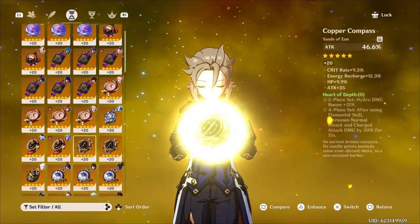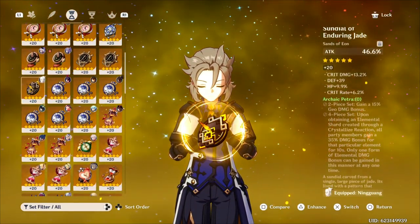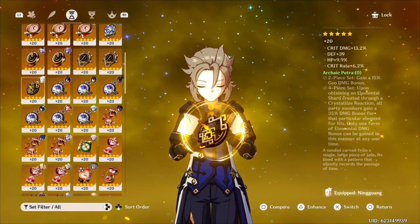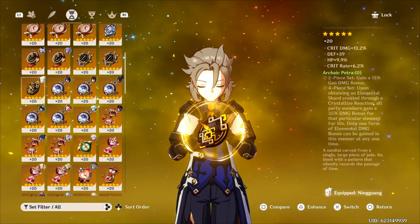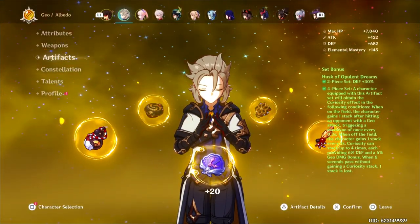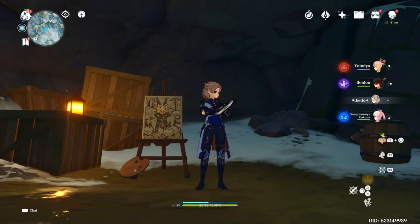I think what they did was scrap this weapon for Albedo because they saw the community's reaction to Crystallize — the shields being kind of weak, and then the set that does give a pretty good buff, the Archaic Petra, being a little awkward to use. So nobody really ran Crystallize teams, and also they just introduced Xiangling, and then all of a sudden you're really making Albedo obsolete at that point.